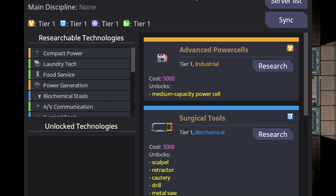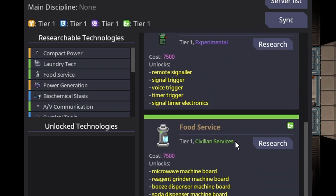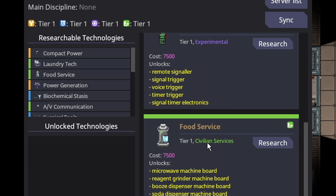Making flamethrowers in Space Station 14 is a somewhat lengthy process, but not exactly difficult. I will explain exactly how to do so. This is a video explaining how to make flamethrowers, so I'm going to assume you're a scientist — and you practically have to be a scientist to be the one to make it.